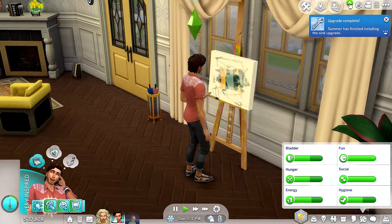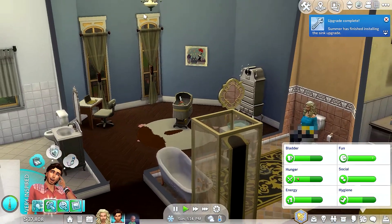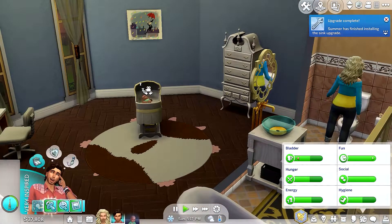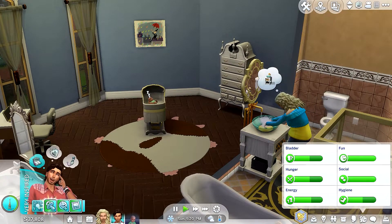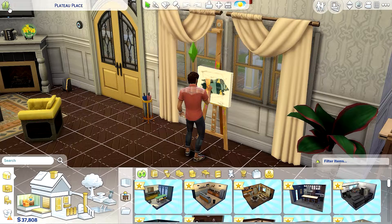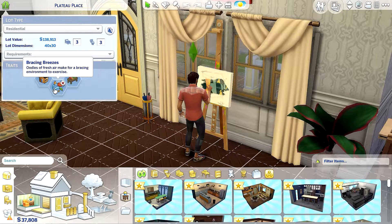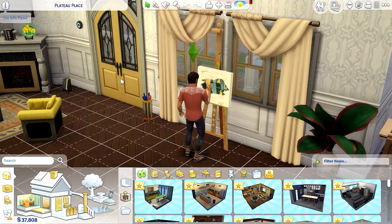I moved him here — this will be his room. I just have to paint the walls gray. That's our next generation gray. Upgrade complete! All right Sylvain, let me check your traits — can I add something that will improve your painting skill? I really don't want to change the traits.